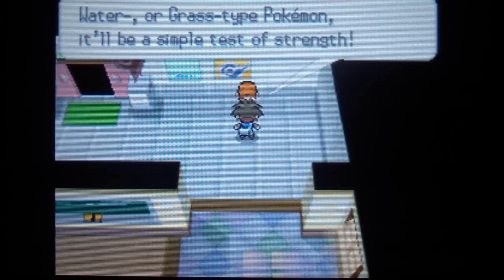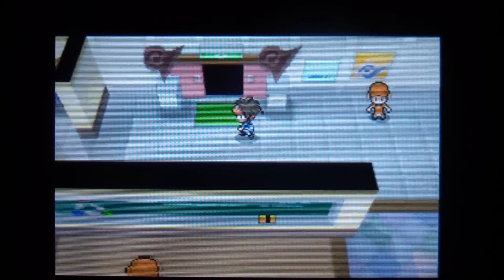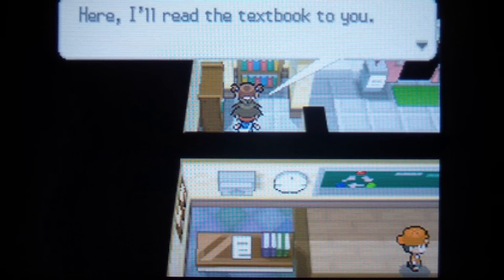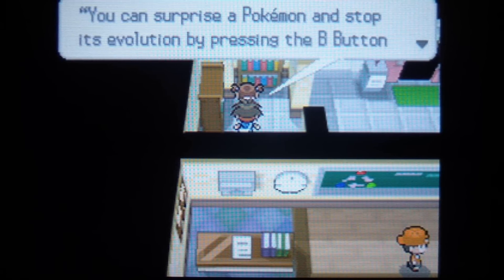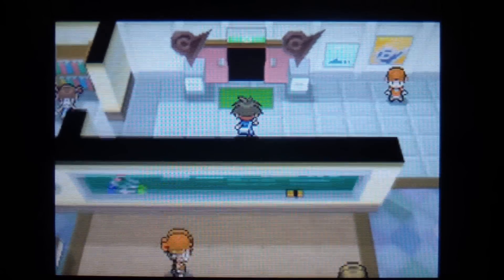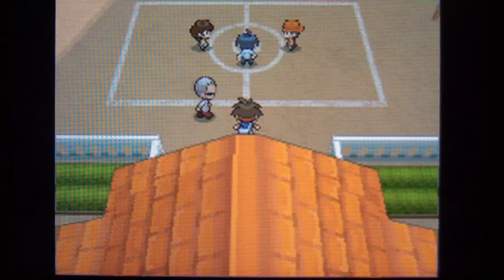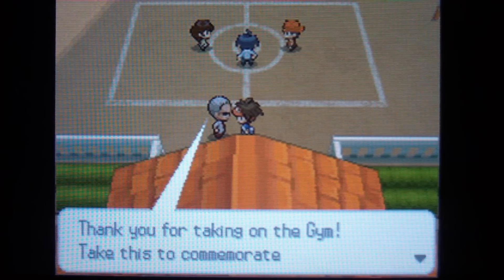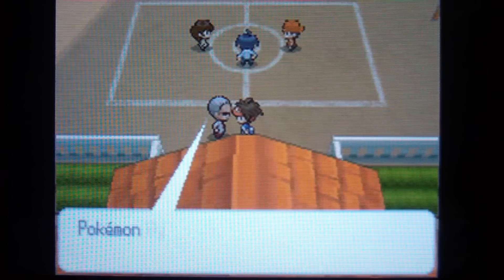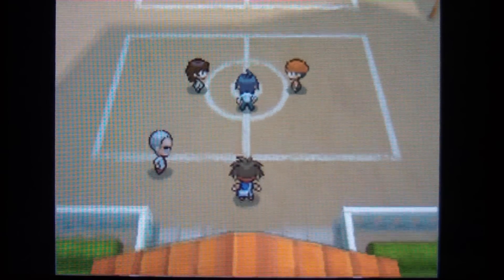There's a Riolu here — pretty interesting, but I won't be using it since I already have a Pokemon that will become a fighting type in its next evolution. Like I always say, I stick with the fire type starter — fire is just my thing. Here's Clyde — he's going to give you a Fresh Water, which can actually be useful this early in the game.